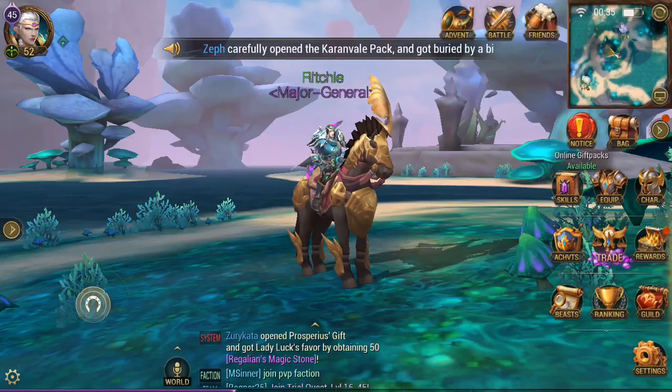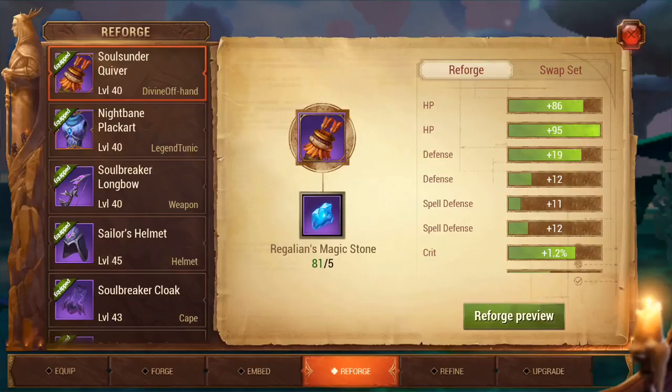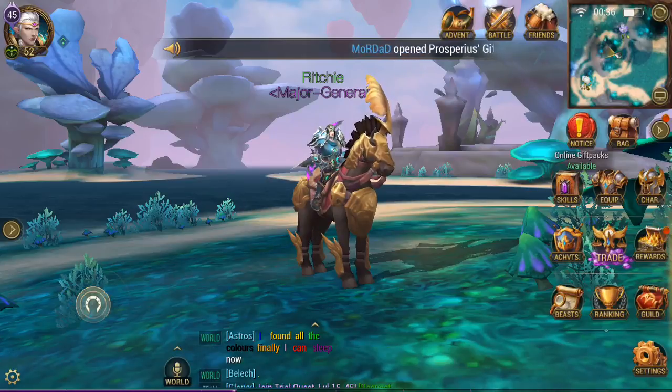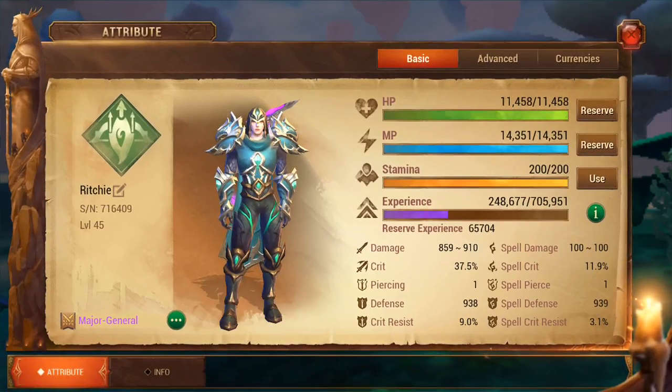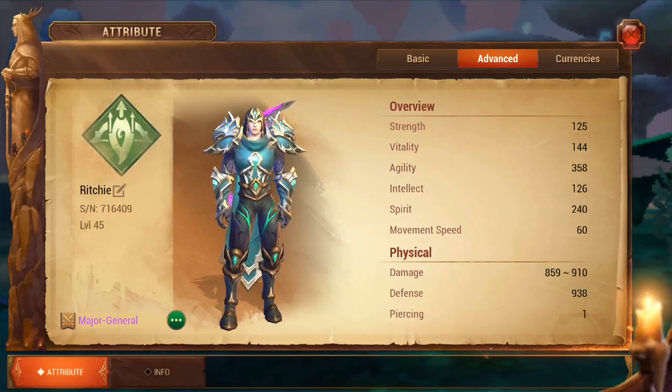Next is just leveling up your character — that will increase your hit points. The next is actually vitality. If you go into your attributes here and go into the advanced tab, you can see vitality just below strength. My vitality is 144. For every vitality point that you have on your gear, that increases your hit points by 15. So quite significant and very important that you focus on it.